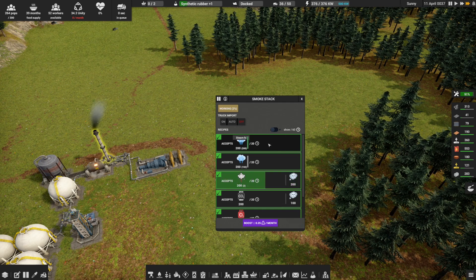The sour water stripper — oh, this is where we get sulfur from! So this needs steam as well, meaning we're not going to have quite enough steam. This uses a full eight steam.